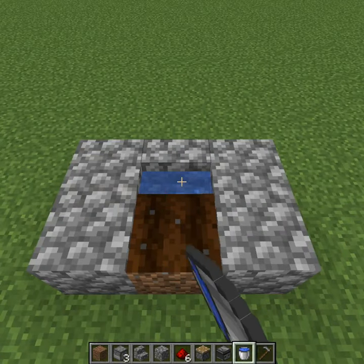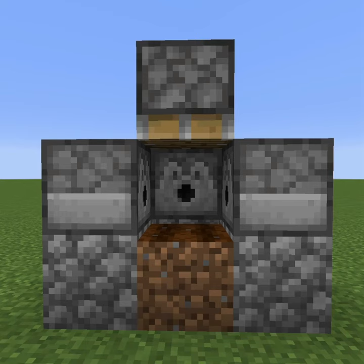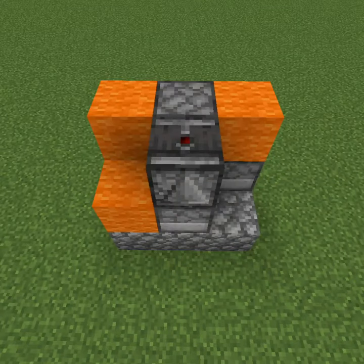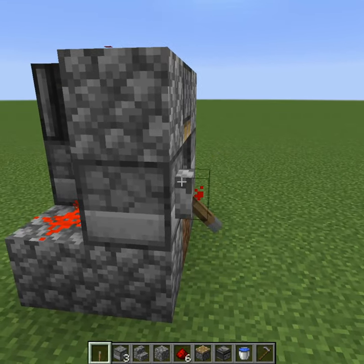Start by placing your foundation and your water bucket. Surround with dispensers. Place an observer facing down. Aim your piston over the dirt. Build up some blocks around it. Cover everything with redstone. Then place your lever on the front of whatever dispenser has redstone directly behind it.